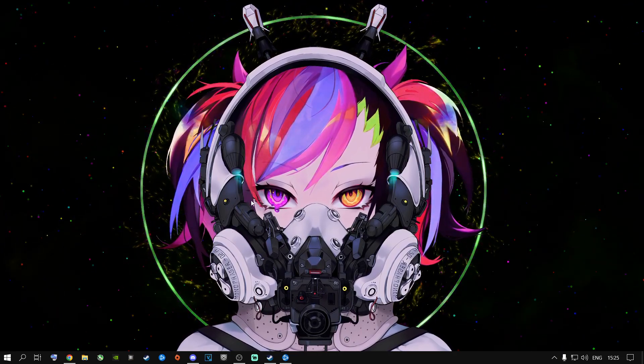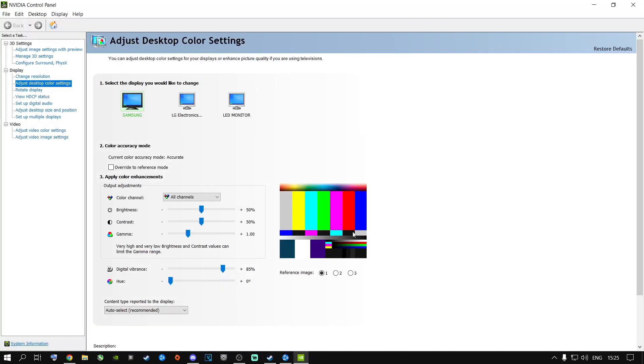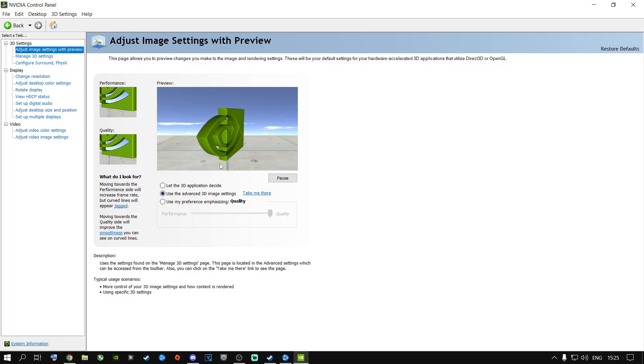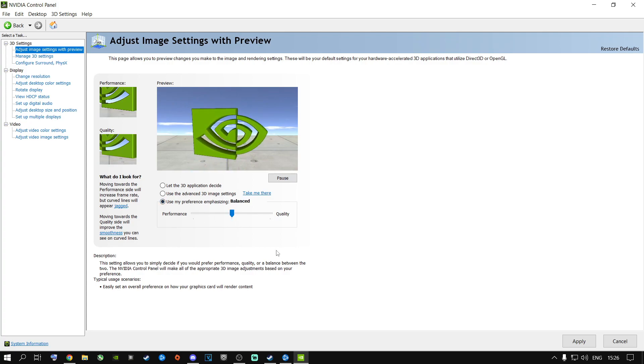Right-click on your desktop and go to NVIDIA Control Panel — this is for people using NVIDIA graphics cards. I highly recommend changing these things for Season 5. Go to Adjust Image Settings with Preview. If you're running a low-end to mid-tier gaming machine, put it on Balance or Performance. If you're running a high-end PC, you can go Quality. Depending on your machine, just play around with it and you should be good to go.